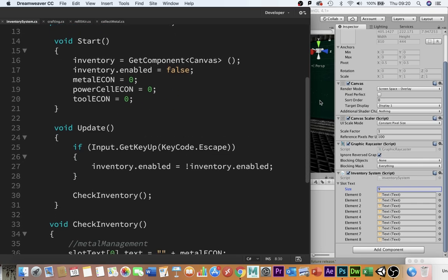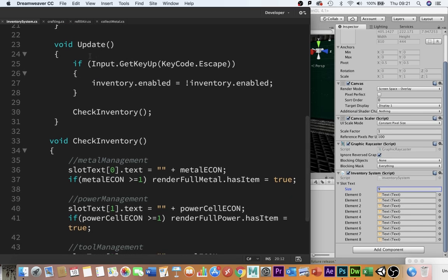If we look at void Start — at the start of the game it gets that canvas component and makes sure it's not switched on. It sets the metal, power cell, and tool economies to zero, so if you restart the game they reset and don't remember whatever you had before. In void Update, quite simply, it's doing two things. The main thing: if I hit the escape key on the keyboard, it will toggle inventory enabled — switching it on and off so I can bring up the inventory and see what I've got. The final thing Update does is run the check inventory function.